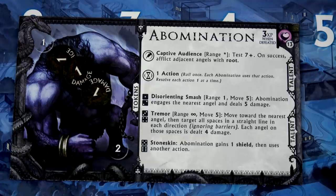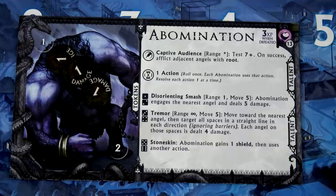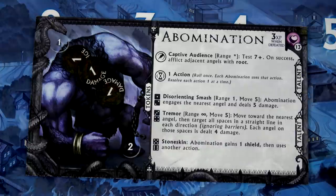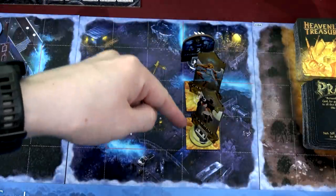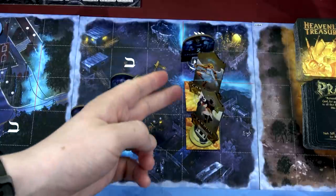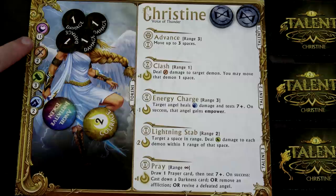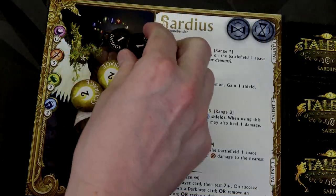Now we activate the Abomination. The Abomination starts with the Captive Audience ability - Test 7 plus, on a success afflict adjacent angels with root. But there are no adjacent angels, so we move right to the one action. We roll a four, getting Tremor - Range Infinite, Move 5. Move towards the nearest angel, then target all spaces in a straight line in each direction ignoring barriers. Each angel on those spaces is dealt four damage. He moves right between both our angels and barrels through both of them with that Tremor. Christine and Sardius both took four damage. Christine has 15 health total, so she's down to 11. Sardius has 13 health total, so he's down to nine. The Abomination is not a pushover.